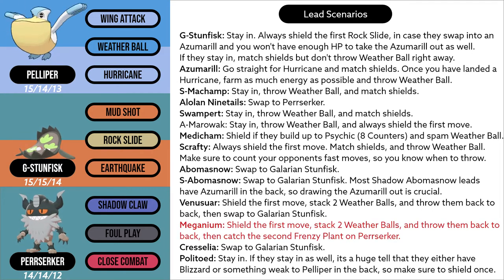Meganium lead is probably the hardest lead this team can face. What I like to do is shield the first move, stack two Weather Balls, and throw them back to back. Then try to catch the second Frenzy Plant on Perserker. Thankfully, most Meganiums are kept as closers.